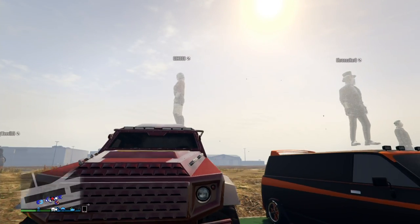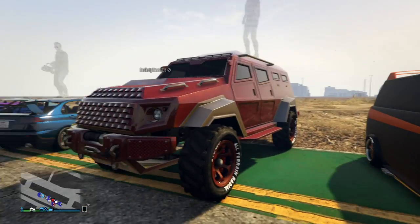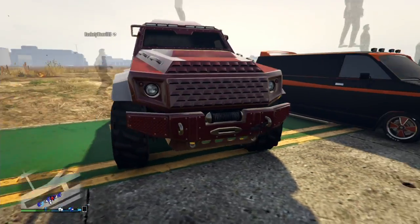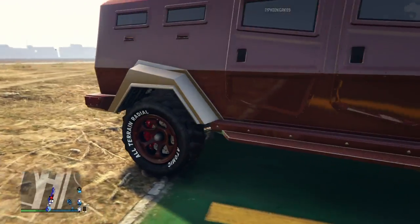We got G Chu with the Insurgent in red and gold. Red and gold — I think that looks pretty good together.